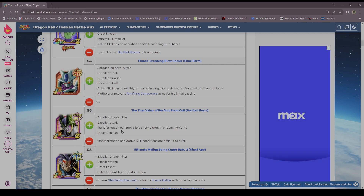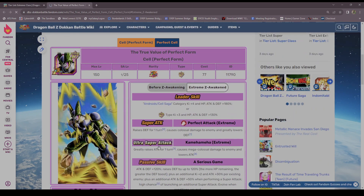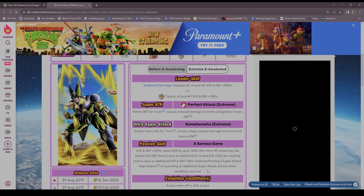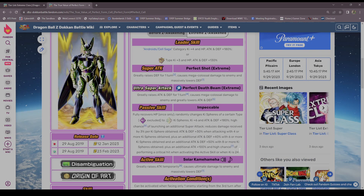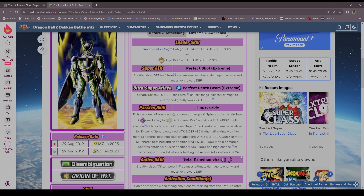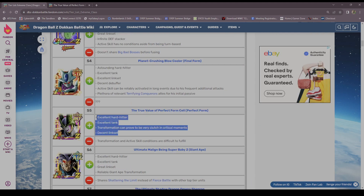Perfect Cell — this is a tale of two different units. In base he's not good at all, but once he transforms he is still S tier. I would drop him to A in base, but keep in mind in his perfect form he's insane.